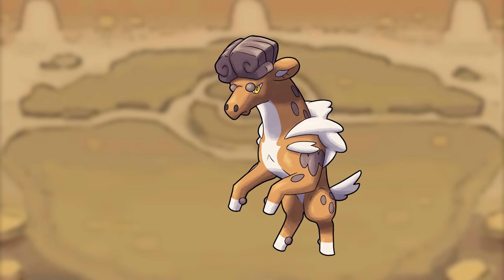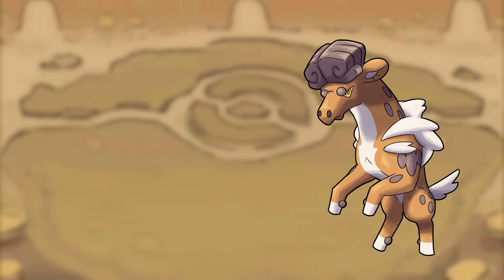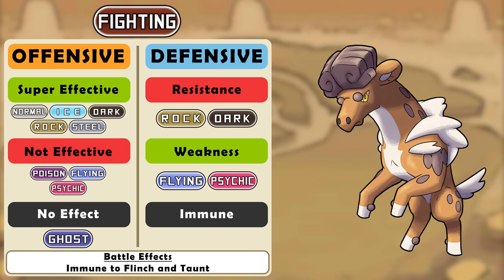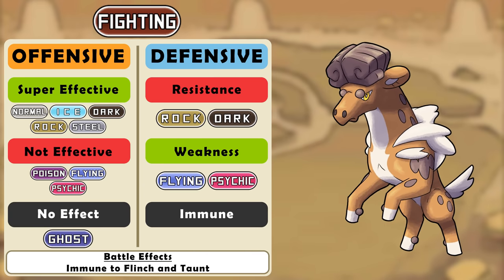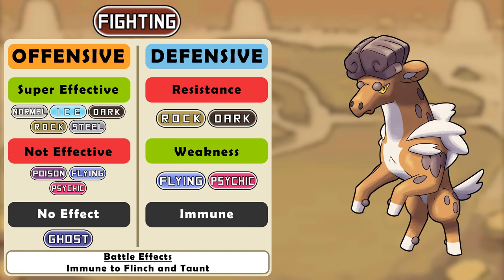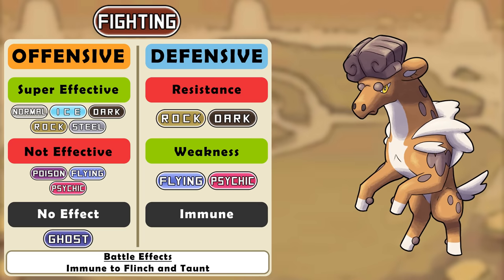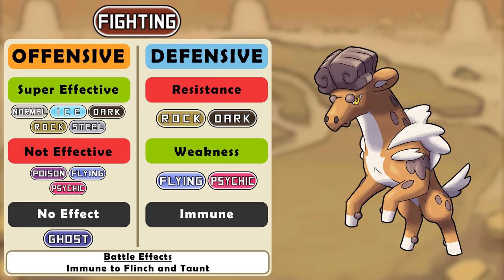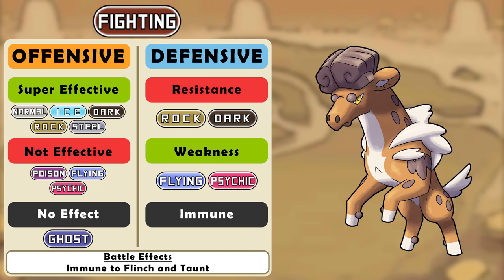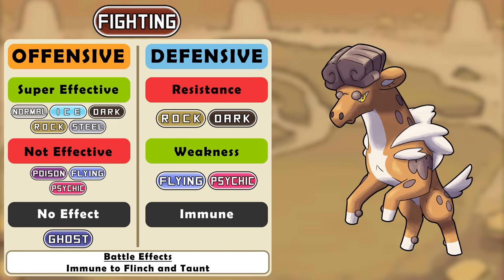Fighting type: offensively it never really made sense for fairy or bug to resist fighting so those have to go. Defensively that means it doesn't resist bug in return, but it loses its weakness to fairy types which I never understood — fighting types are often tied to justice and order, so why would the goodness of fairy types be super effective against them? Yeah, so that's just gonna be normal damage. For its battle effect we're going to make the fighting type immune to both flinch and taunt due to their combat prowess.